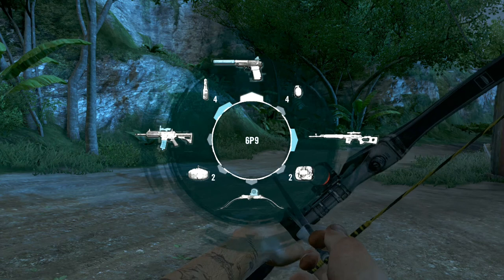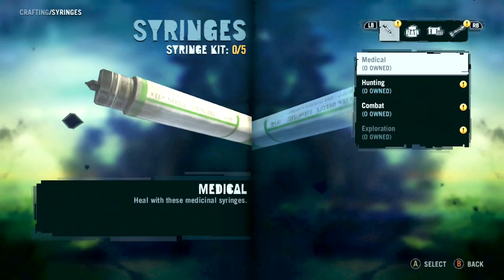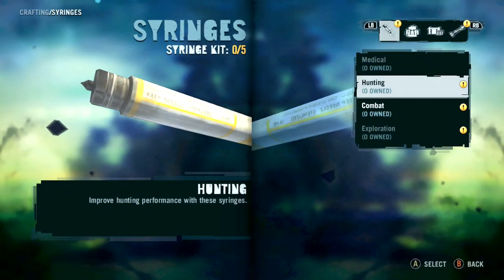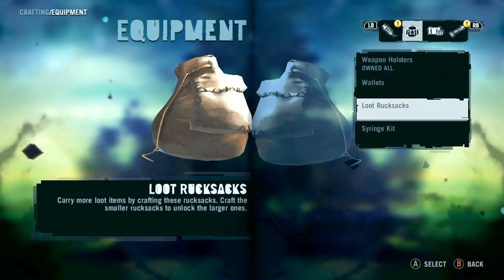After you've made the heavy duty syringe kit you can carry 9 syringes. And finally, if you've made the extended syringe kit, which is pretty difficult to make, you can carry 12 syringes, which is pretty much.